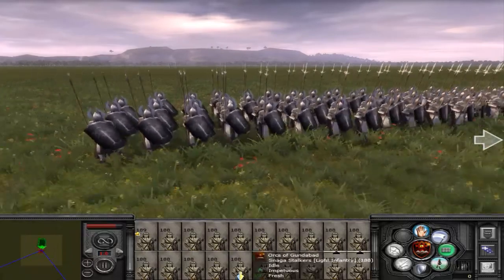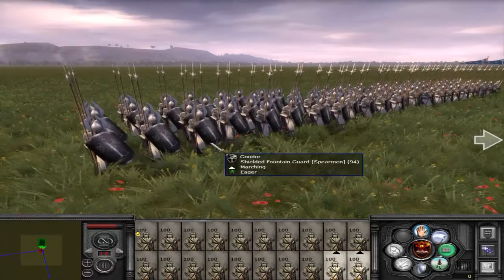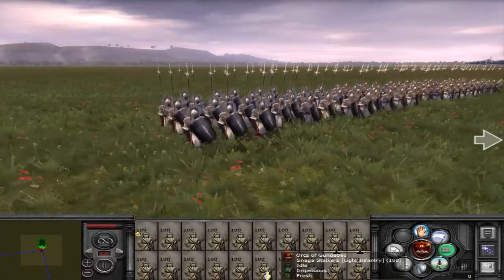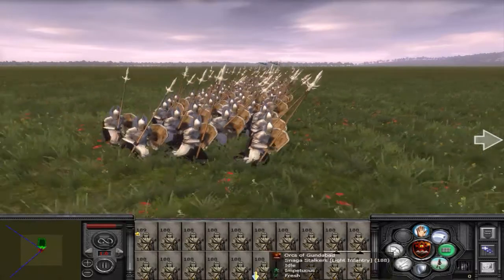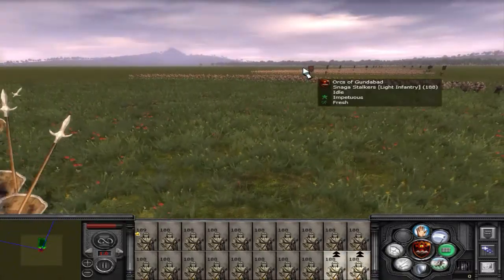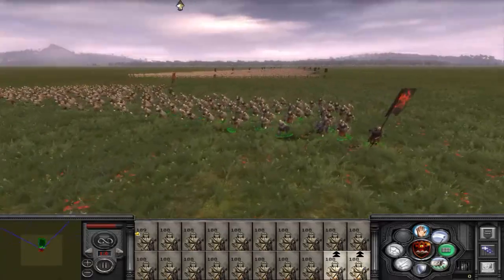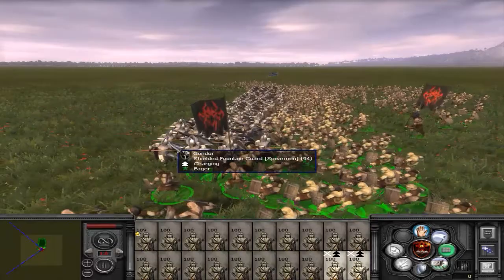I've always loved the way the Fountain Guard looked, and the shield certainly improves them. A very scary unit to face in a choke point in a siege, I would imagine. So this isn't really what they're designed for, but they should still perform very well — they are a very resilient unit, after all. Love that charge.